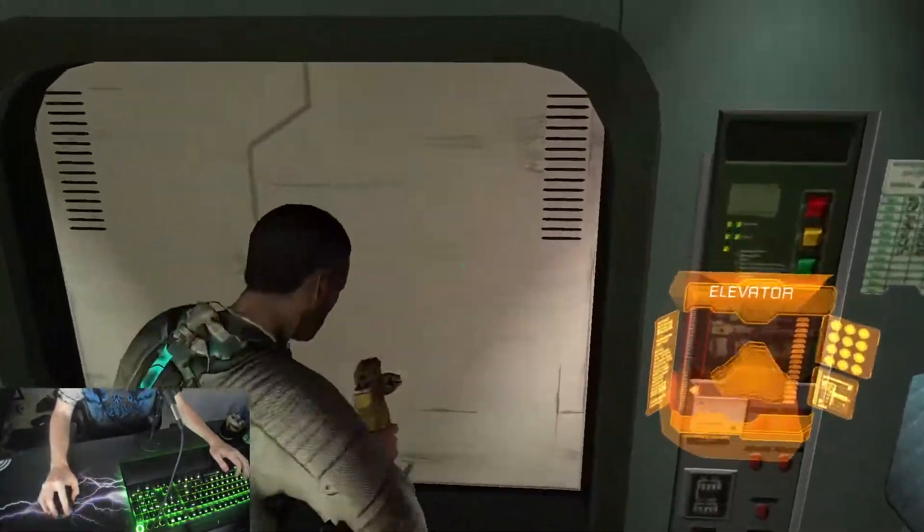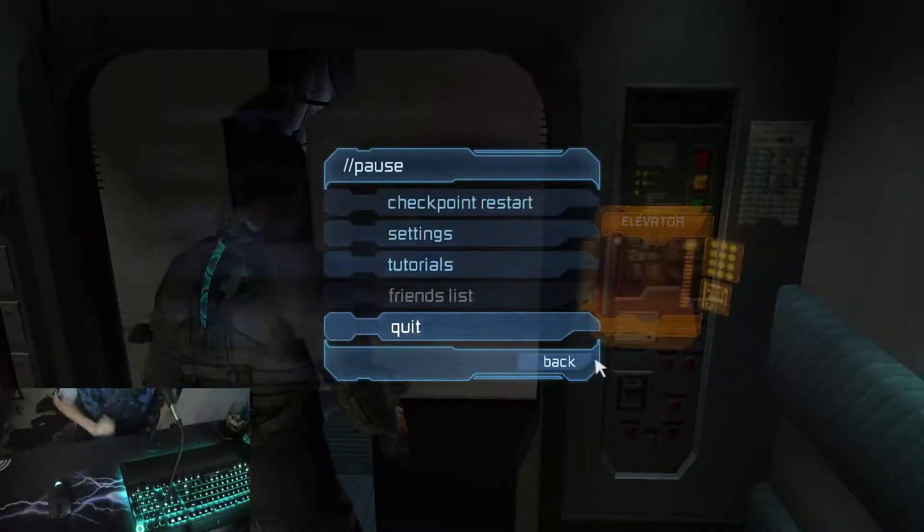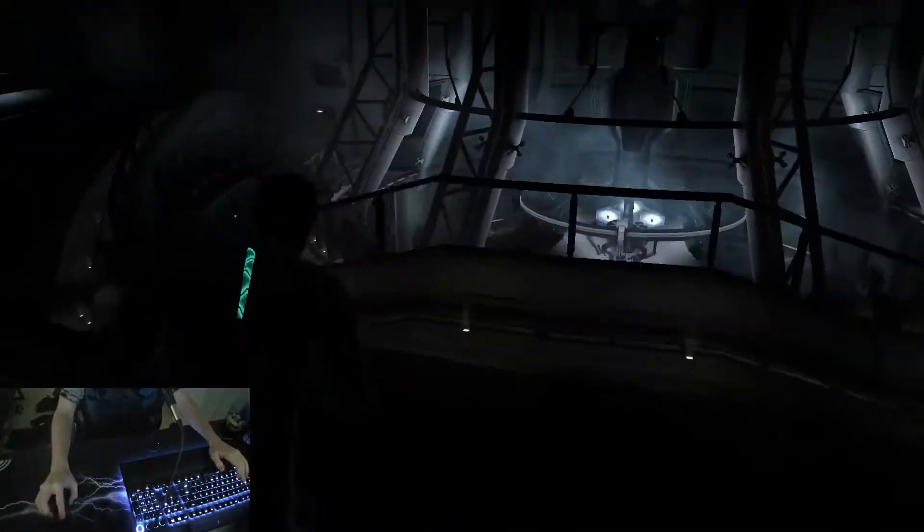This is going to be a video on the progress I've made using the strategy that Arce posted in the Discord. The problem with what he was showing was that the video couldn't load the elevator in, but I think I figured out how to do that. So we're just going to do everything that he posted, but I'm going to show you how to load the elevator in.